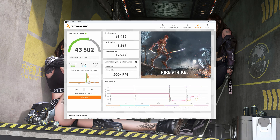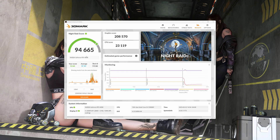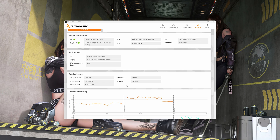We're getting 43,502 here, which is getting absolutely annihilated. But I don't think this card does very well at 1080p, which I'm pretty sure this is. Or there might be something else going on with my system — who knows? This is the first time it's been that much of a difference. Let's look at our detailed scores. And here's our Night Raid score — we're still quite a bit behind the average. But again, this is probably such low resolution — maybe it just can't handle it.